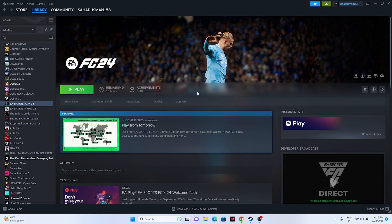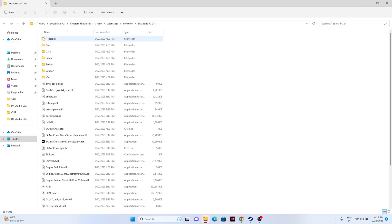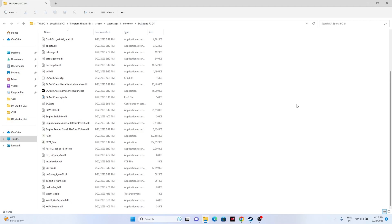The next step is to launch the game from the installation folder instead of from Steam. Right-click the game in Steam, go to Properties, then Installed Files, and click Browse. That will take you to: This PC > Local Disc C > Program Files (x86) > Steam > steamapps > common > EA Sports FC24. Find the FC24 application there and launch the game directly from this folder.